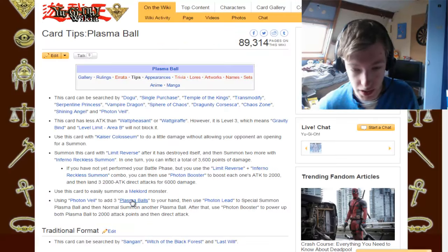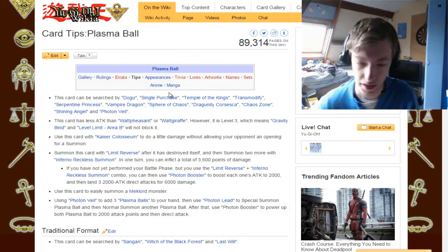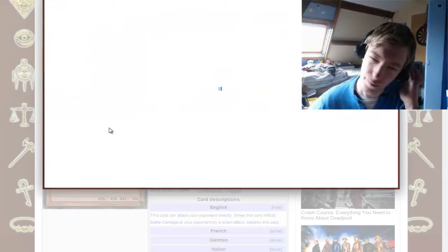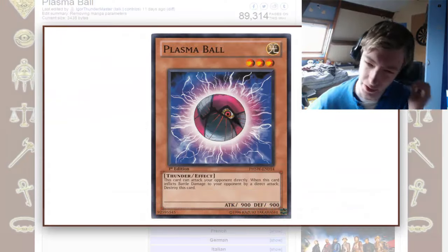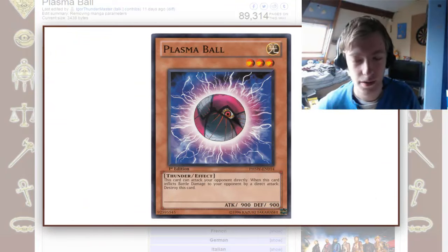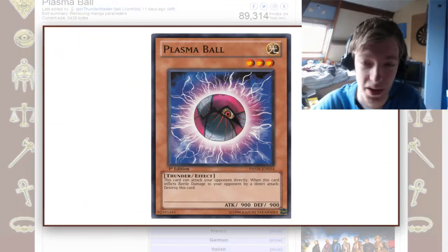Photon Veil to add three Plasma Balls to the hand, Photon Lead to special summon one, normal summon another, Photon Booster to boost both, and in that case you have 4,000 damage. I still have to think about how to use Photon Veil really well — I've yet to think. But we'll think about that later, about Photon Veil and combos you can do with that.